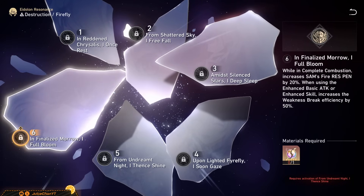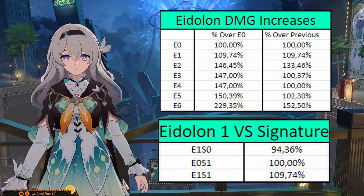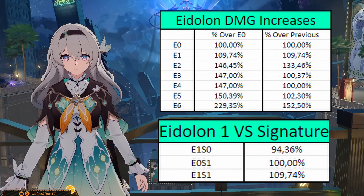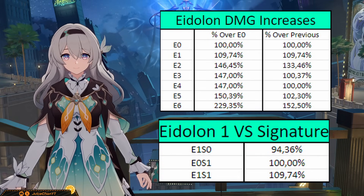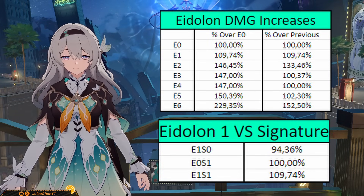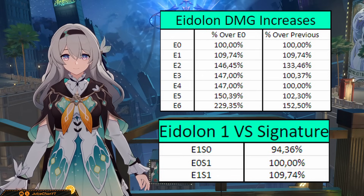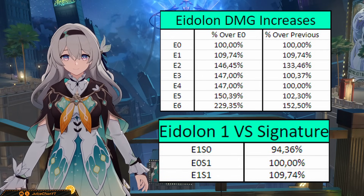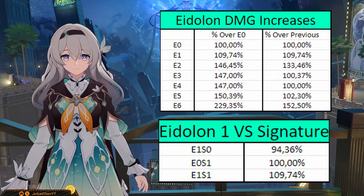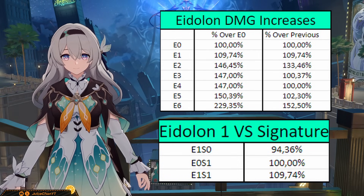Honestly crazy how good Firefly's high investment is. I'd say get Ruan Mei at E0 if you don't have her, then get E1 Firefly, then E2, then the light cone. Then you can consider getting E1 Ruan Mei as well, then S1 Ruan Mei, because those are also incredible for Firefly's teams. Once you're done with Firefly, you're able to go into Ruan Mei's high investment, and honestly you'll end up clearing in zero cycles in no time.